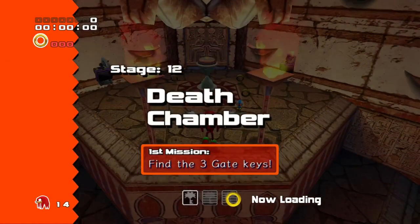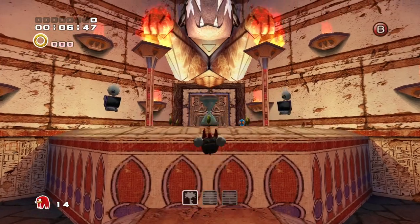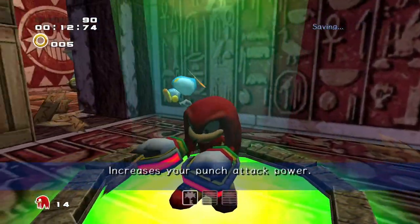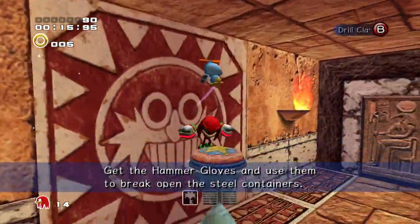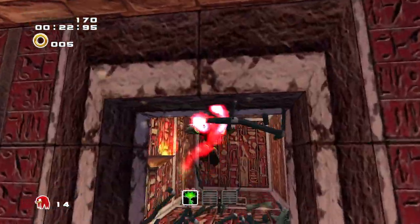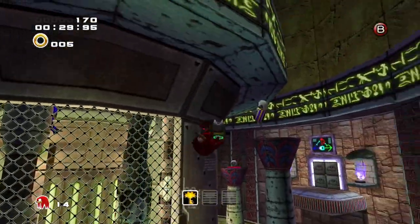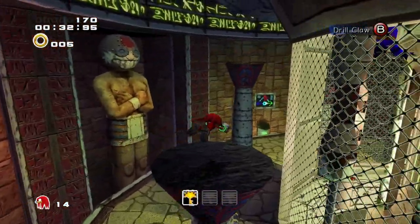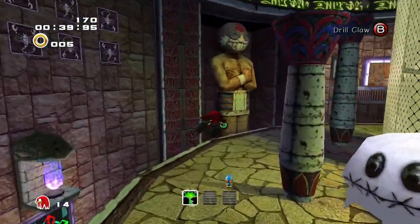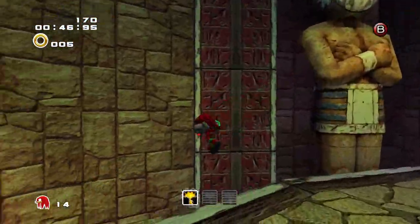Stage 12: The Death Chamber. This is where the treasure hunting stages can start to get sort of annoying. Basically, there are three different sectors throughout this level — the red, blue, and green sections. This level is split up into three different sections, and you have to travel through all of them, probably multiple times, to get all of the different keys here. Also, it's the first time we're getting something other than the Emerald Shards, which is different from Sonic Adventure 1 where we only collected Master Emerald Shards in treasure hunting.